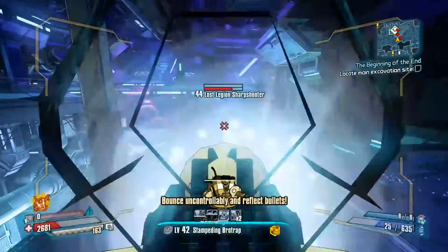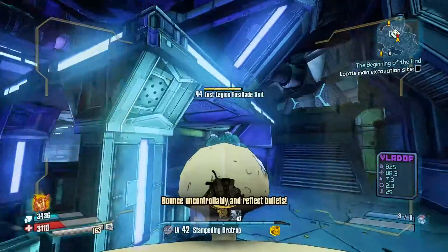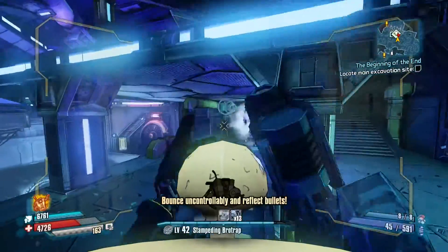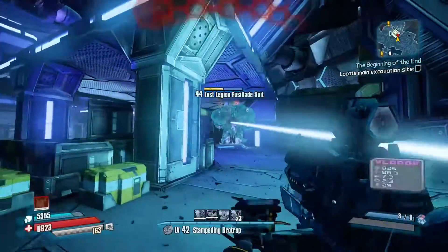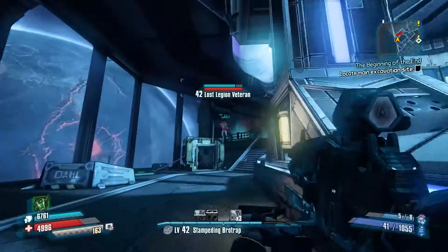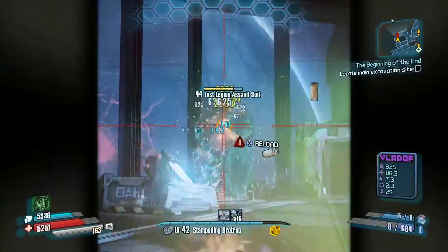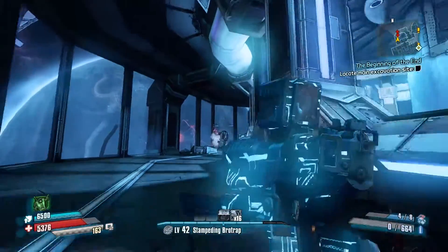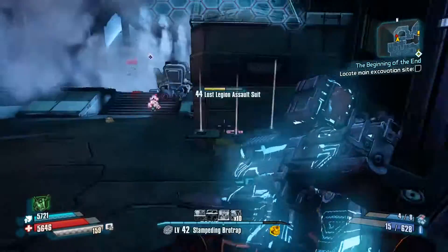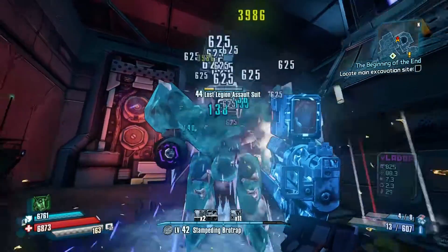A lot of people give this weapon a negative review, but if you use it as a support marksman it's actually not that bad. If you're looking to rush with it or just rack up kills, it's really not going to work. One tactic I found effective was to go up, get the crit, freeze them, switch to a weapon that can do real damage, and kill them that way. That's great for going up against stronger opponents — super badass enemies — where freezing them and getting good damage in while they're frozen is a viable strategy.